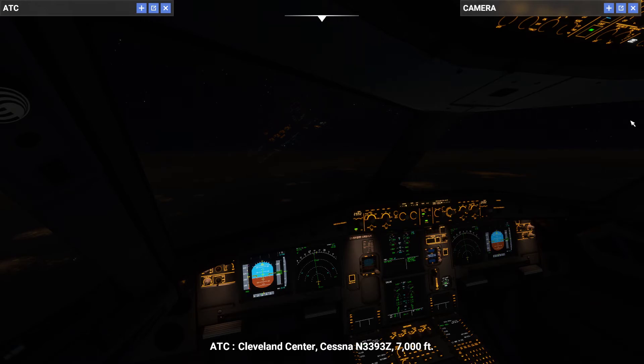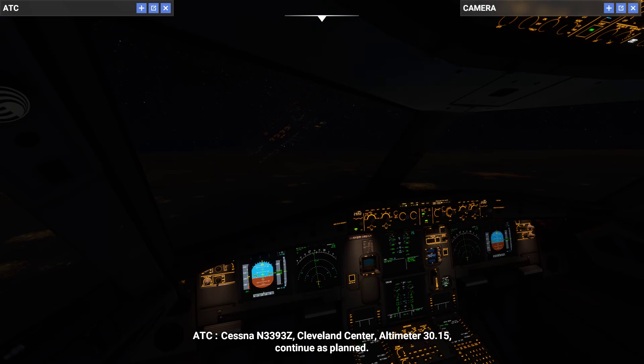Cleveland Center, Cessna November 3-3-9R3, Zulu, 7,000 feet. Cessna November 3-3-9R3, Zulu, 7,000 feet.